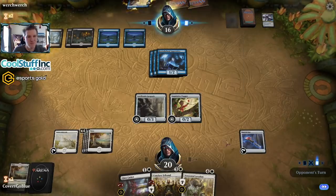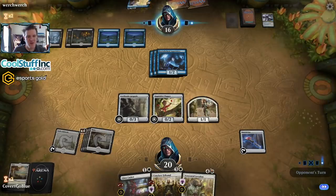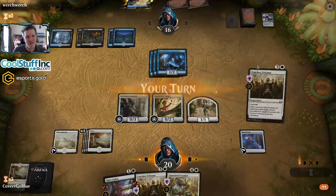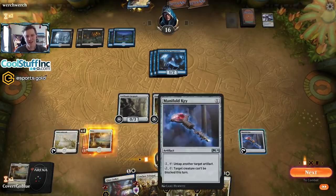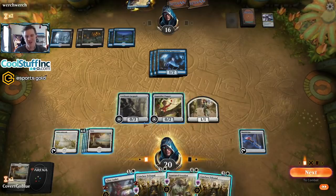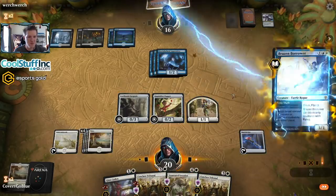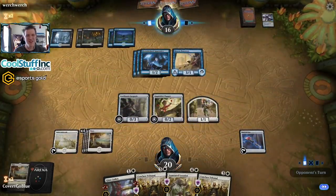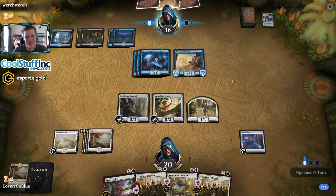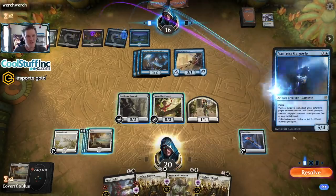Another Conclave Tribunal which is probably going to go on this Borrower on end step. We could also occupy our opponent's mana with the Loxodon, but I want to see if they'll counter the Glass Casket or Tribunal when I try to take out their Borrower - that might open it up for the Loxodon to do something later. I know, so patient over here as I complain about my opponent's slow play. I need to outnumber them in good spells and suck their counters out on removal.